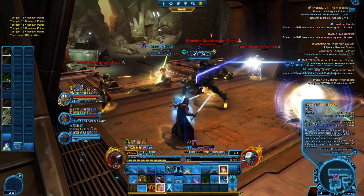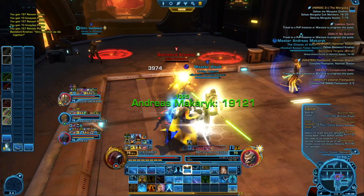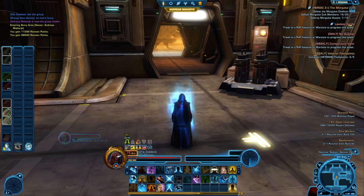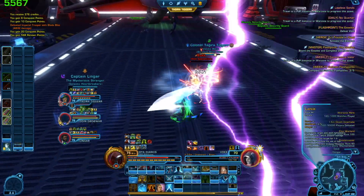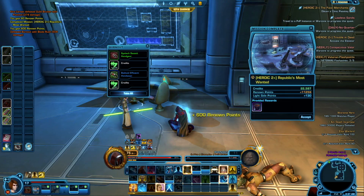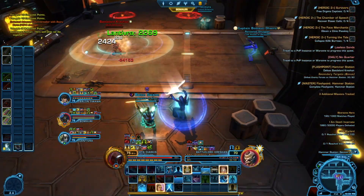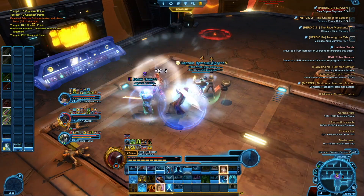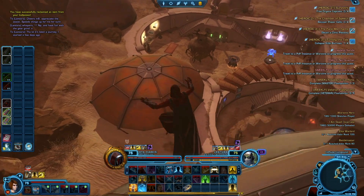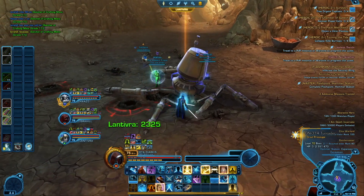I was worried Master Mode flashpoints would be super hard, but they're actually pretty chill. The only difference is that they take longer. They don't feel harder than veteran mode by any measurements of any kind. Heroics are also great ways to fill the time it takes to get queued up. And now finally in the 11th recording, I have made an alliance with another player. We ended up working together to gear up and collect tech fragments. I'm already pretty close to a 306 rating as it is.